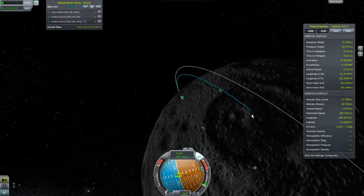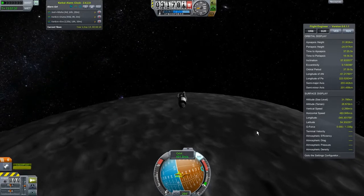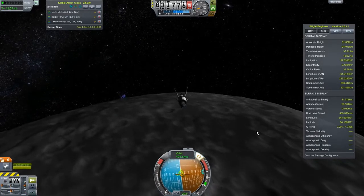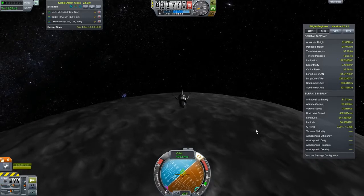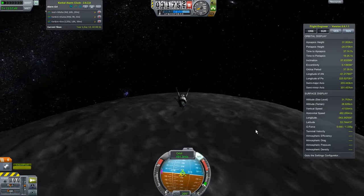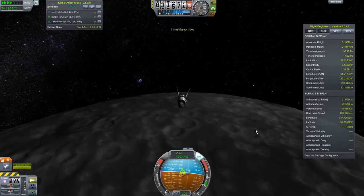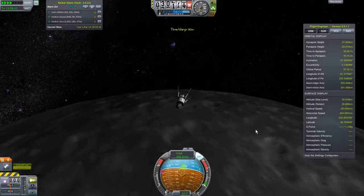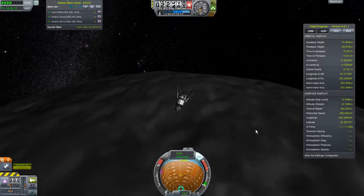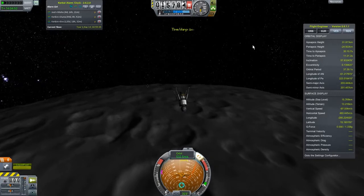Suicide burn — that'll plop us right there on the edge of that crater. Hopefully that's a fairly flat area — probably not. Let's just get our landing gear out right now. This is a suicide-ish burn — I'm probably going to cheat and make it not be suicide. Let's crank time up. I'm not even going to quicksave — that's how confident I am. Coming down. There's our other lander.